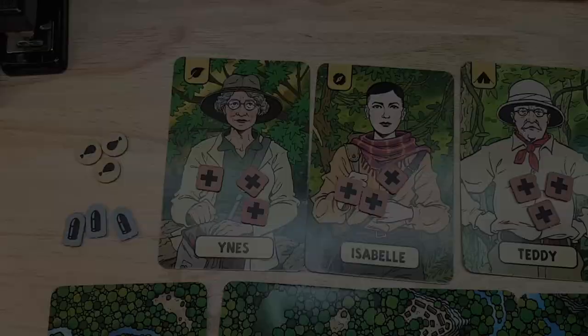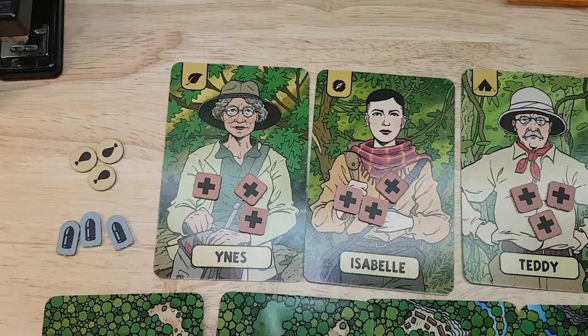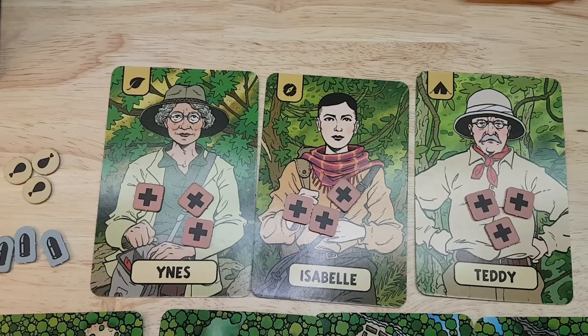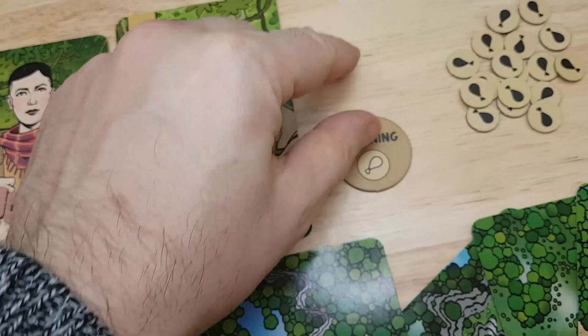To complete the setup, I have my three explorers: Inez, Isabel, and Teddy. Inez is a jungle expert, Isabel is an orientation expert, and Teddy is a camping expert. They all start with three lives and share a pool of three ammo and three food. The game is played in two phases: morning phase and evening phase, for each day.